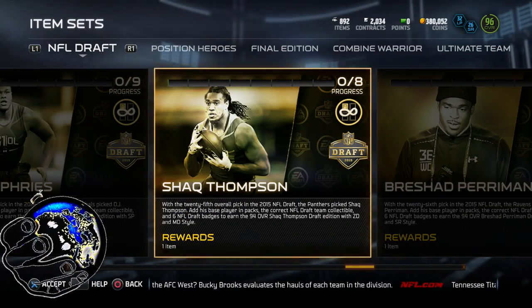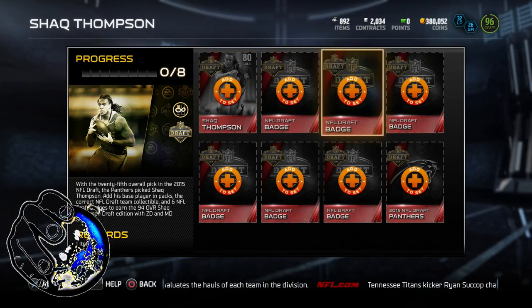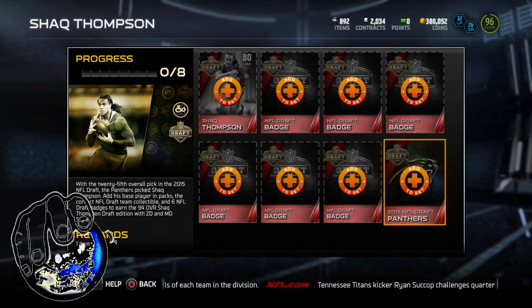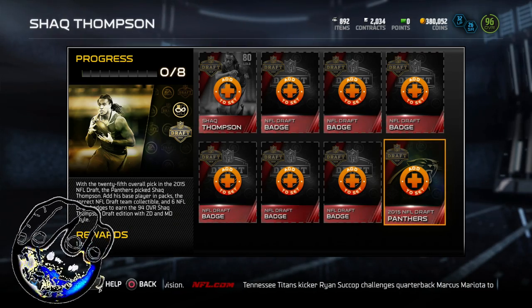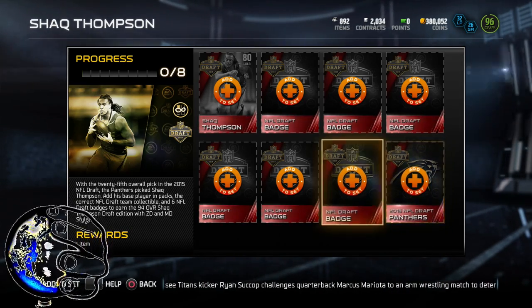What's going on everybody? So today we're going to unlock Shaq Thompson. I got the Panthers draft card and I got the Saints draft card. I previously unlocked someone else that was on the Saints — you guys should check that video out if you haven't yet.